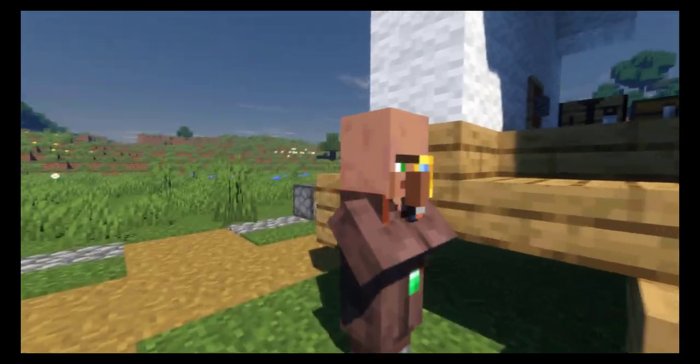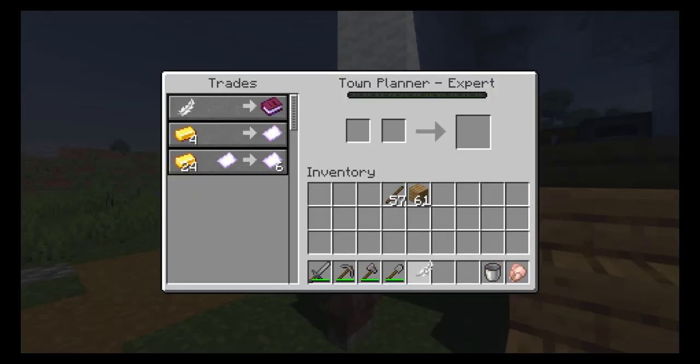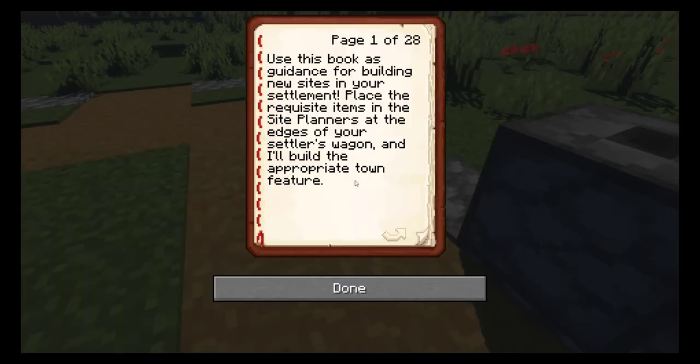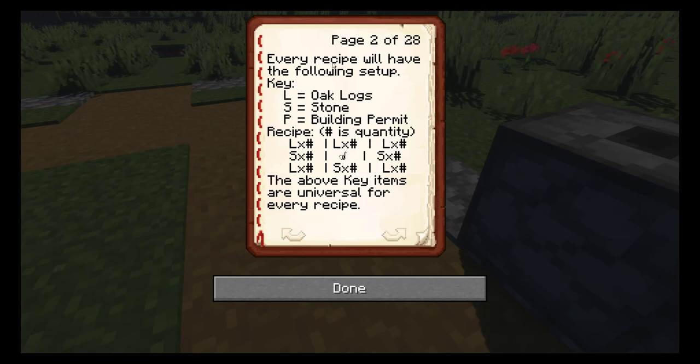The town planner can write up the settlement site recipes book, which details the recipes for adding new structures to your town by way of the site planner. These recipes are laid out like a 3x3 crafting table with a key of requisite items. Stone and oak logs will be the most commonly used resources, along with building permits, of which three can be found in your wagon's chest to start you off.